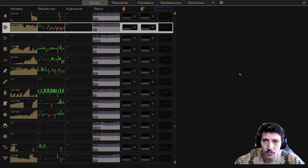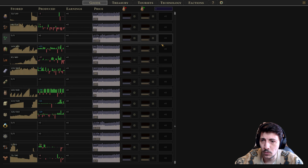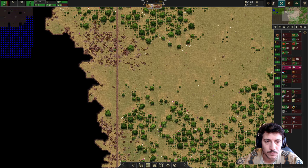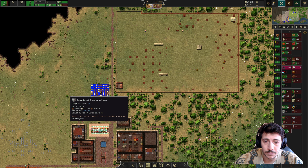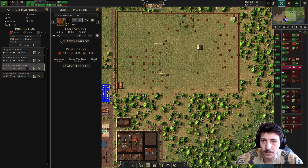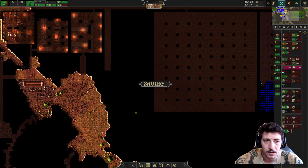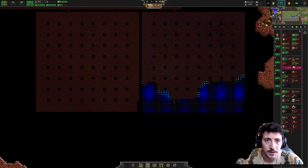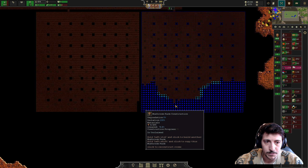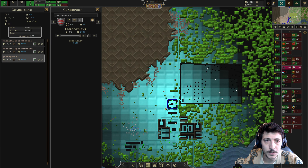We have run out of grain, but we're about to harvest again in a few days. Let's go ahead and speed up time a little bit. We're starting to haul the wood - okay, perfect. Everybody should have a little bit more wood. This is still going well. We have extra opiates in store, and this is also going okay.